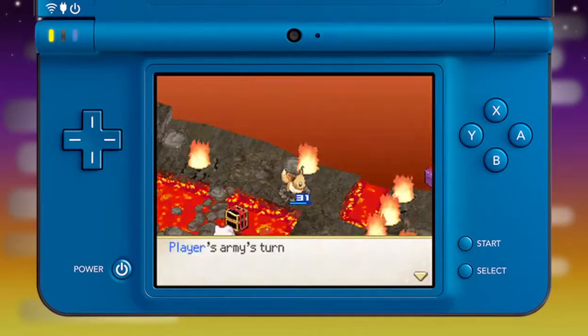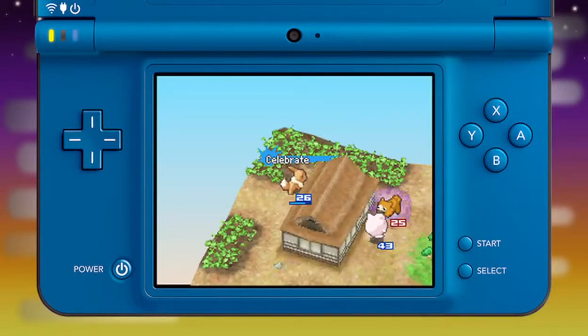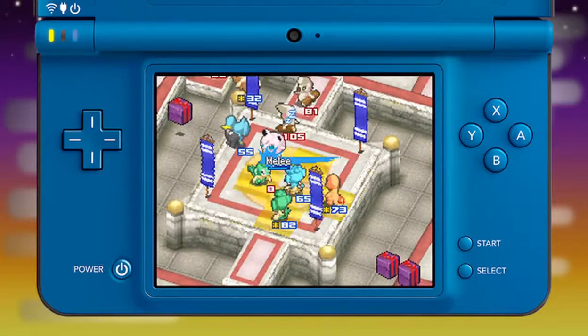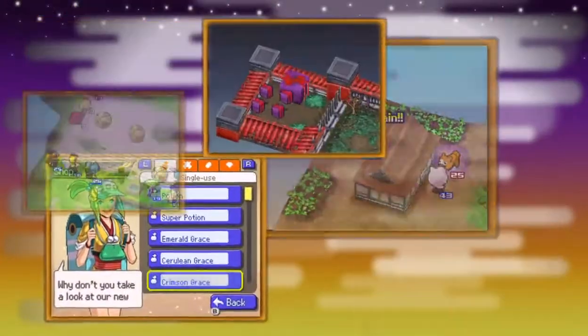Pokémon have abilities too, such as putting another Pokémon to sleep, taking an extra turn after defeating an enemy, or teaming up with an ally to attack an enemy. Now, go out and conquer the Ronsei Region!